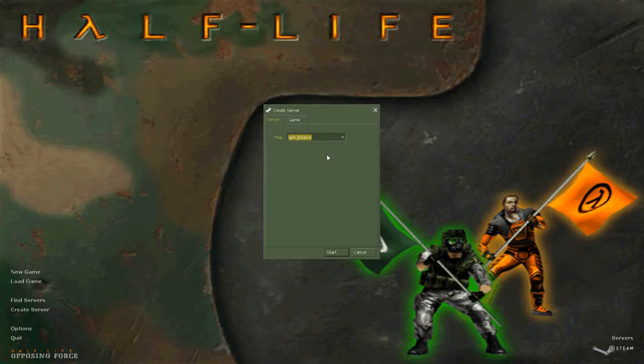A little bit of a story about OP4 Bounce, or just Bounce in Opposing Force, which came into the game on December 9th, 1999 — the second last of the five base Half-Life maps brought into Opposing Force. I had first learned, getting really into mapping for Gold Source in a later, a little bit later, Source.